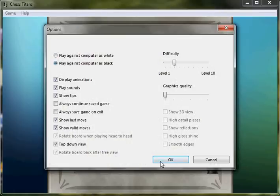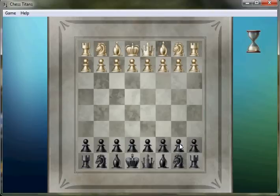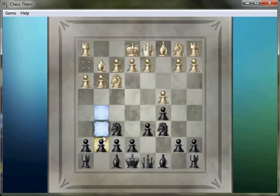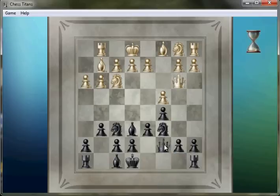Now let's play as black. English opening again — I think level 2 played this against me, or maybe it was level 1. I don't really know the opening that well. Now I know that if he castles, it will be on the queen side. That's a pin on the knight, but it doesn't matter.